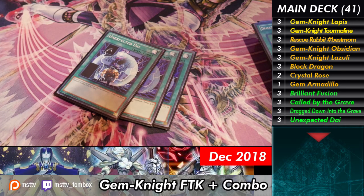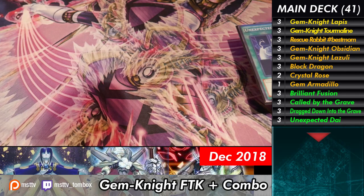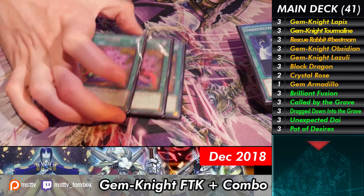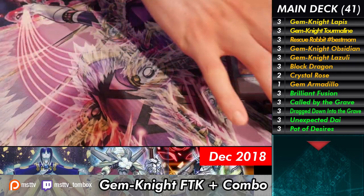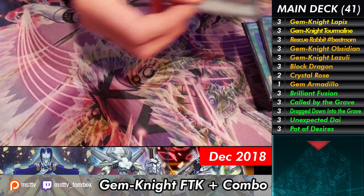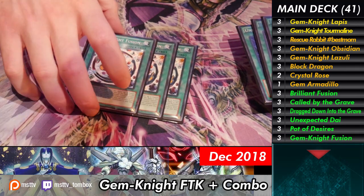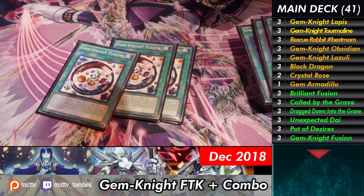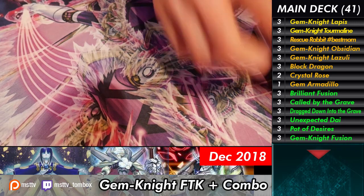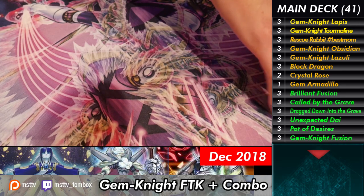Next we have three Unexpected Die — this is like your Junk Forage from the deck except for normal monsters. Three Pot of Xyrus because you play quite a few level threes and this doesn't bite you that often at all. You want to activate this first and bait the Ash, then just Brilliant and kill him. Three Gemnite Fusion — this card is nuts. You banish the Gemnite from your Grave, add it back to your hand. Really good. Not once per turn — this was before they started doing the whole once per turn thing for the most part.